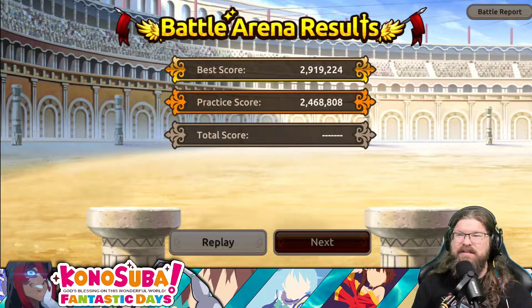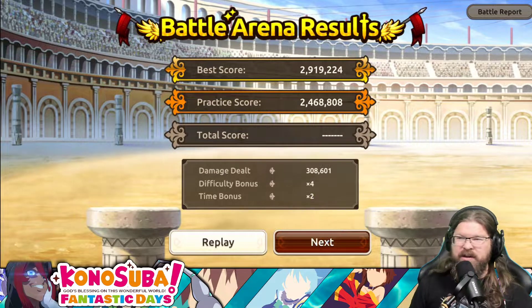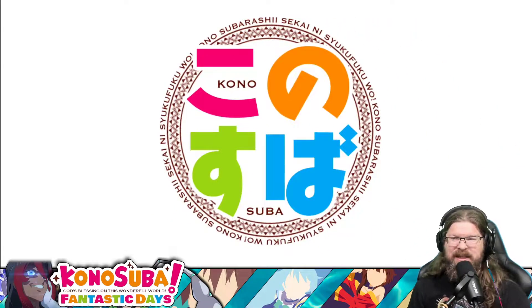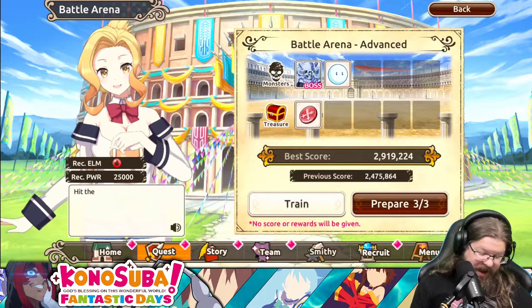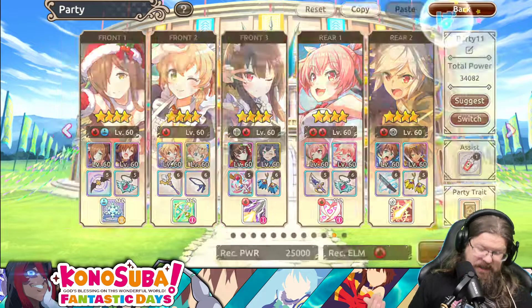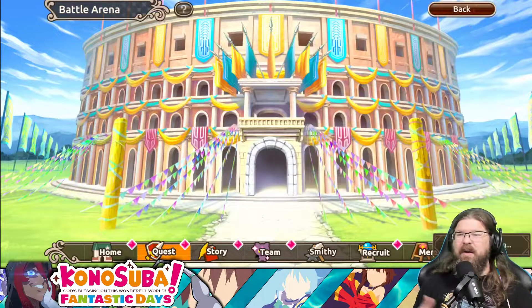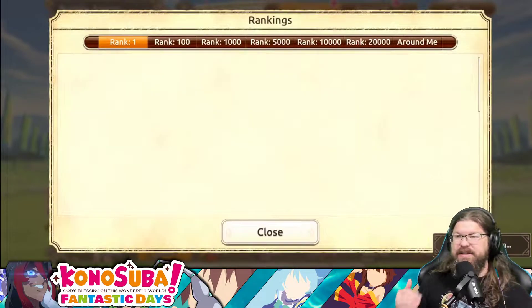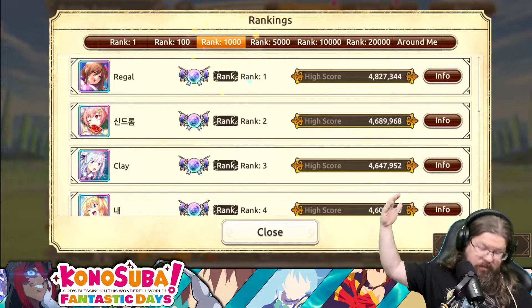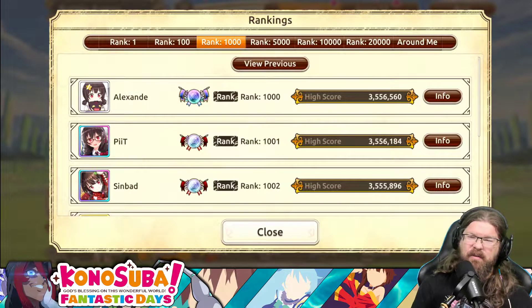But as much as I hype this up, there is a major downside. We only got 2.4 million there, but it was an auto run so there is a certain amount of RNG. You want Megamine to get the kills off on rounds 1 and 2 - that's going to help her get her SA faster. As good as this team is, here's the biggest problem: if I go over here to rankings, my goal is always to get in the top 1,000. If I click on the top 1,000, this first unit here is 3.5 million. And I barely got 3 million. So I have a ways to go.